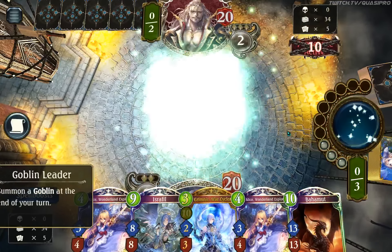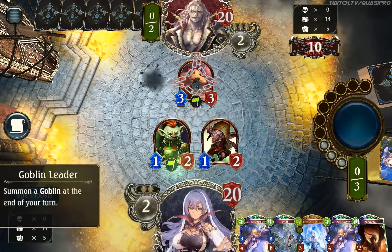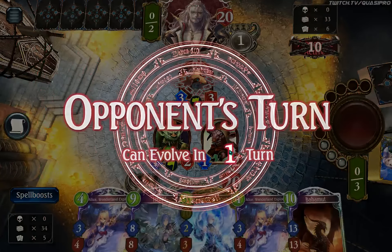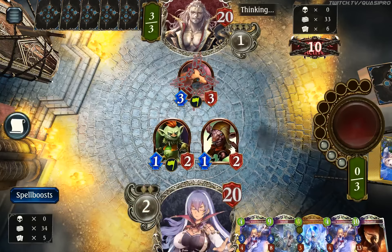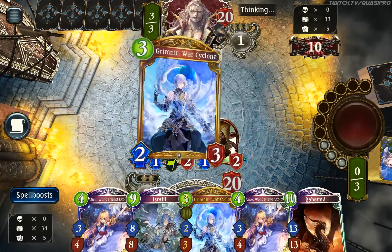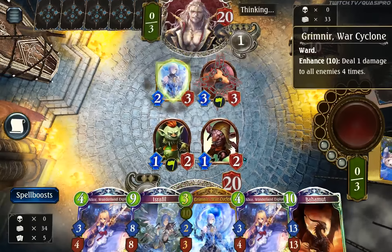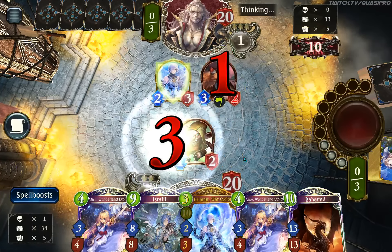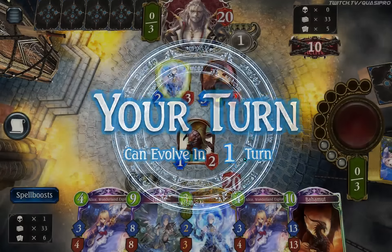Goblin Leader provides board presence. Let's say you put something down right now — this can automatically attack, but then this one might still be alive, and if this one's still alive, we can Alice afterwards and hit face. That's such a strong play — probably the strongest play you can have: Tove turn two to a Grimnir turn three.